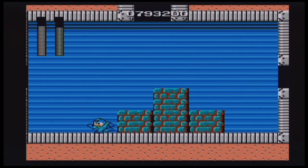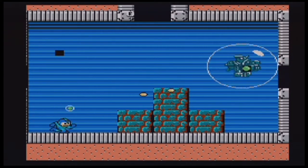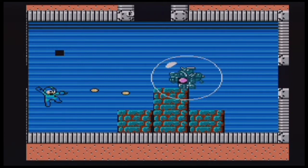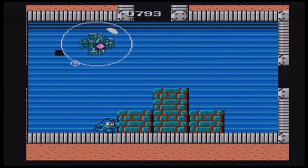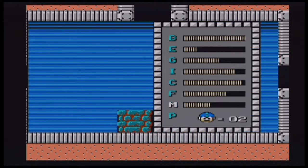He's weak against Gutsarm because Gutsarm instantly destroys one bubble if you throw it at him. I just want to get down to a good number of his life so I can just straight up destroy him with Gutsarm. And I think I'm at that point now.